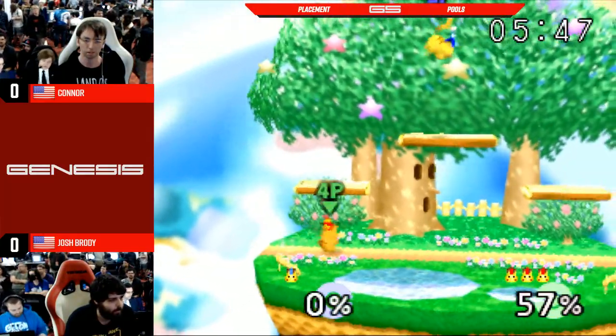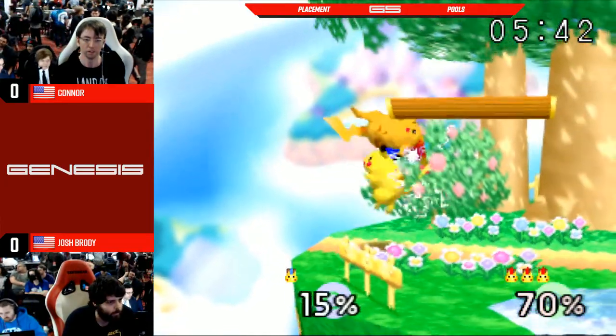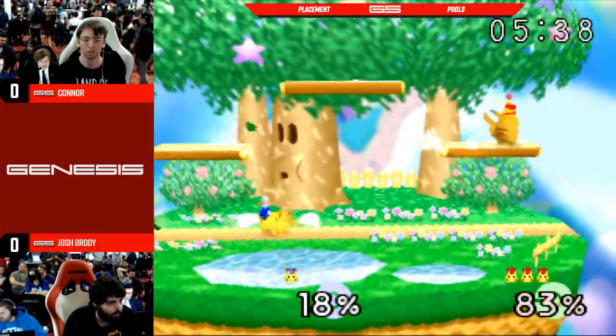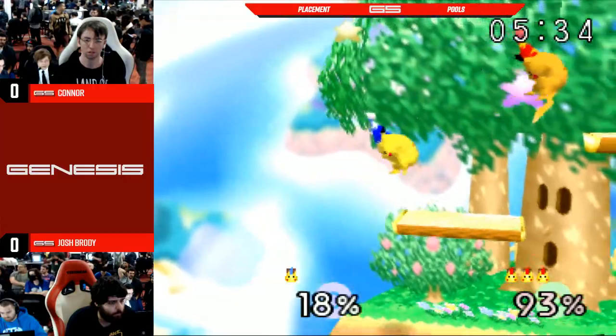Pika dittos — it's all about the reads. Where is he going to recover? Going high, going low, and sometimes you can fake it — make your opponent think you're going high or to a platform, and then just go straight to the ledge. It's a lot of mind games in the Pika ditto for the sake of recovery.